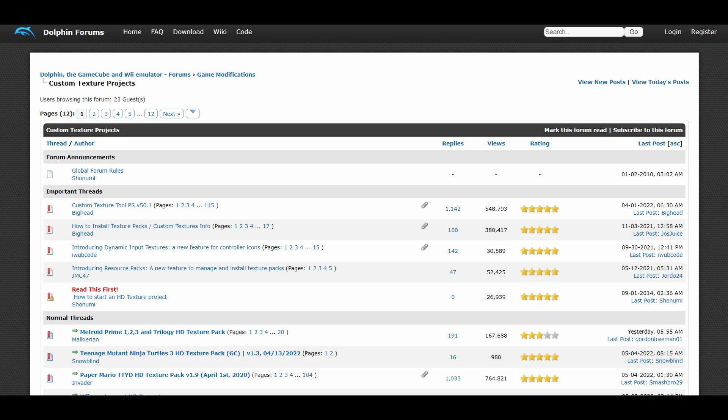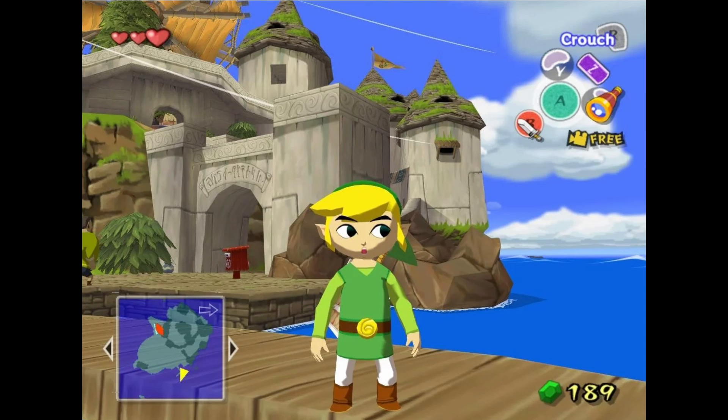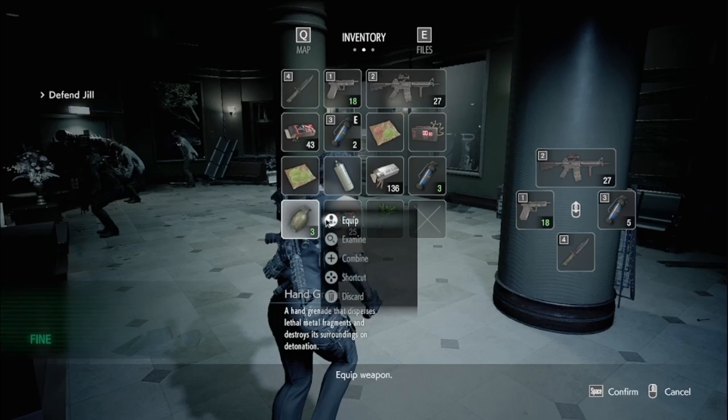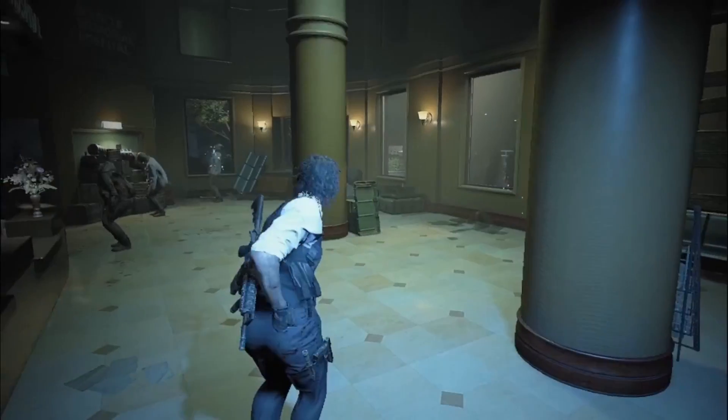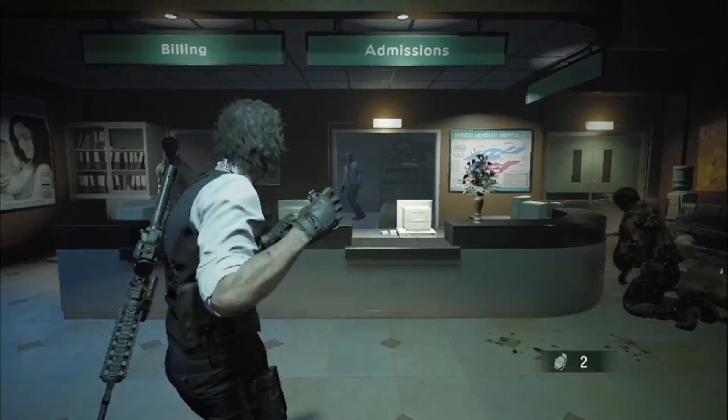I have a problem. I can't play games normally now. I'm addicted to texture packs. Most people will be satisfied playing their emulator with a higher screen ratio and resolution, but I can't. You can see the pixels, bro. It used to be fine, but now everything is in HD. I can't take those low-res textures.